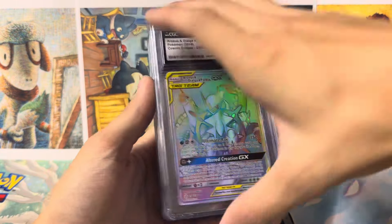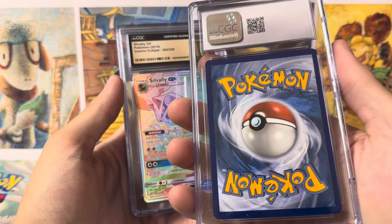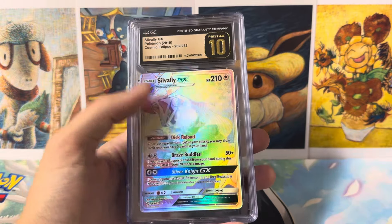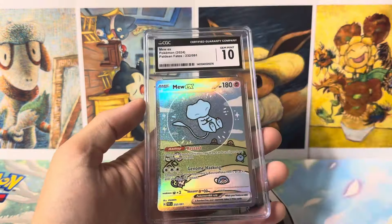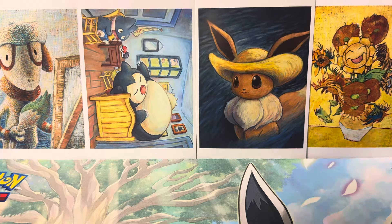Arceus Dialga Palkia in a Gem Mint 10. Broken Bonds Machamp and we got a 9 on that one. Pristine 10 on the Silvally GX — this is actually the Alolan version but the Secret Rare version. Then we got another Gem Mint 10 and a Mew EX in a Gem Mint 10. The Scarlet and Violet cards are actually very hard to grade, so there is a bit of a premium on that card.